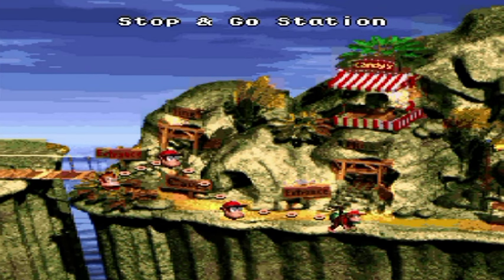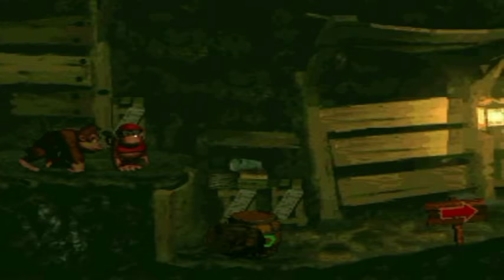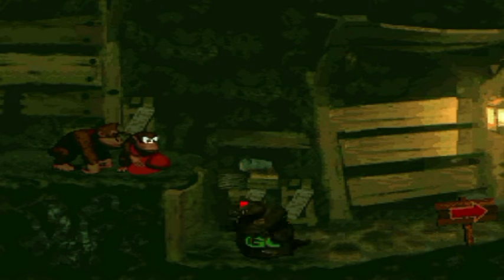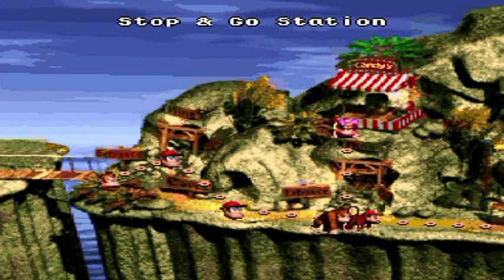Stop and Go Station with rock crocs. These are pretty interesting critters, but before I do the level normally, I'd like to show you something here — watch this, big time shortcut. It takes you all the way to the end of the level. These are the rock crocs, they go with the stop-and-go lights. That's how they roll. But while that may be the easiest way to beat the level, it's not going to get you 100%, so let's do this level normally now.